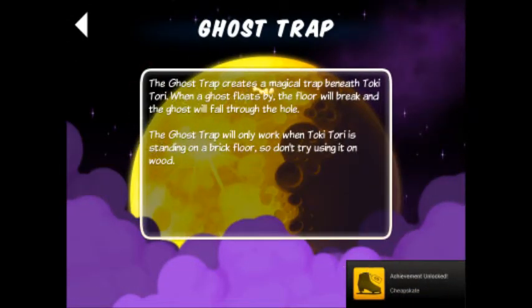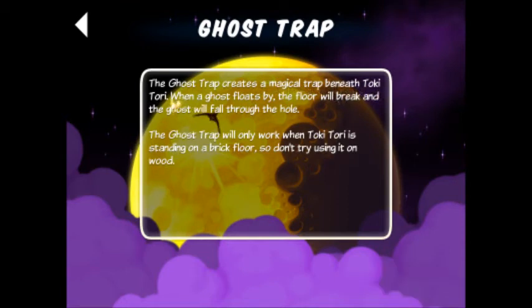Ghost trap creates a magical trap beneath Toki Tori. When a ghost floats by, the floor will break and the ghost will fall through the hole. The ghost trap will only work when Toki Tori is standing on a brick floor, so don't try using it on the wood.